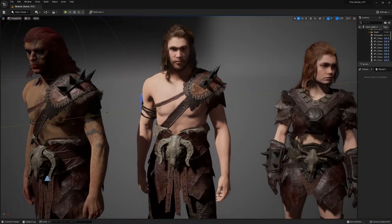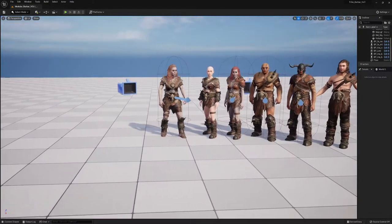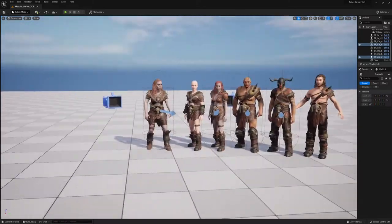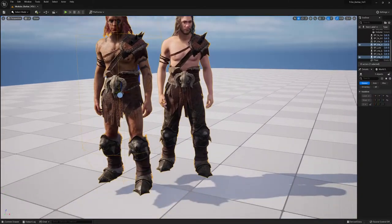I'm just going to copy these, select these, and let's go on a fresh level. Here I put these bodies together — and here are the other ones from before.